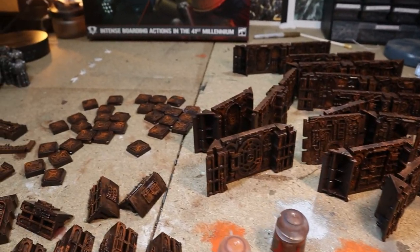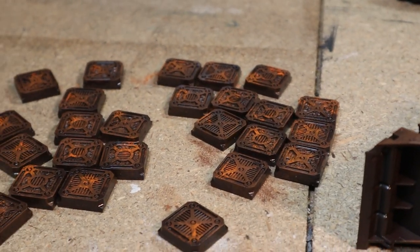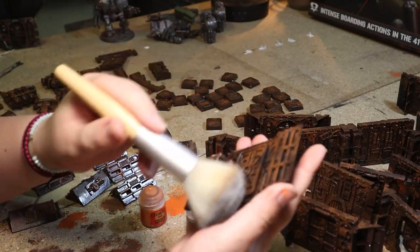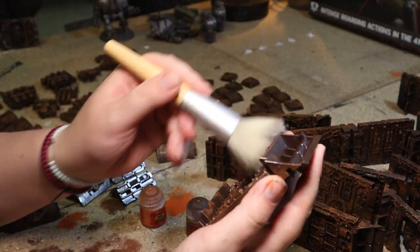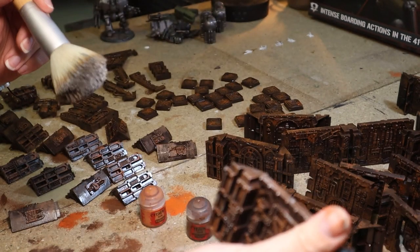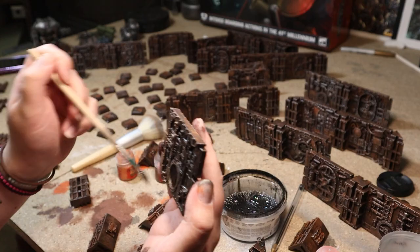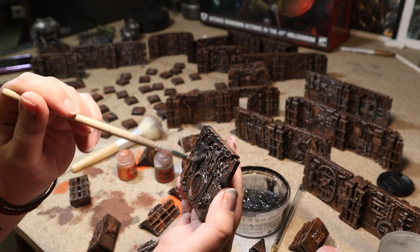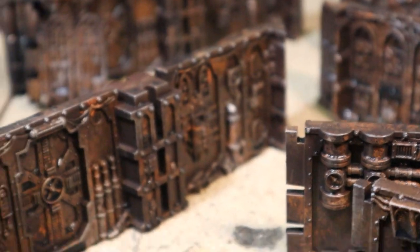You could probably leave it here if you're going for a really rusty, quick look, or if you have a ton of these sets to do, but I'm going to add a few more colors to add some additional depth. Starting off, I'm dry brushing all over with a bright steel color, which brings out the detail and picks out the high points. I used a makeup brush for this, as it's huge so it covers really well, and it's really soft so it gives a good dry brush effect. Once that's done, I painted every piece with the black wash. Some of them got it a bit too much, but on the whole it adds shadows and depth to the pieces, whilst also knocking back some of the color, and it makes the walls seem thick with paint and rust.